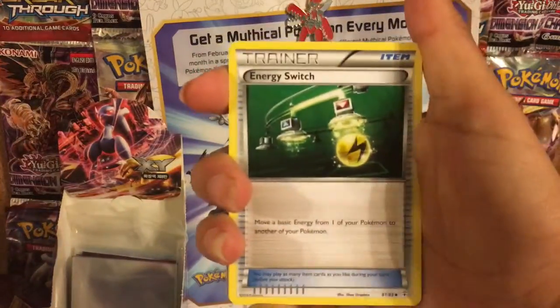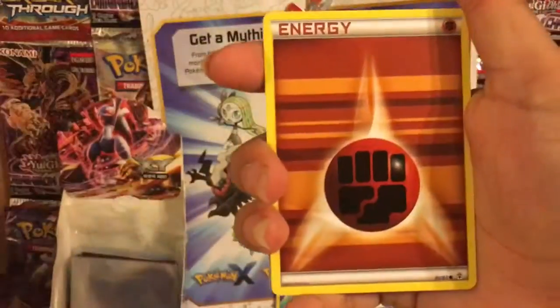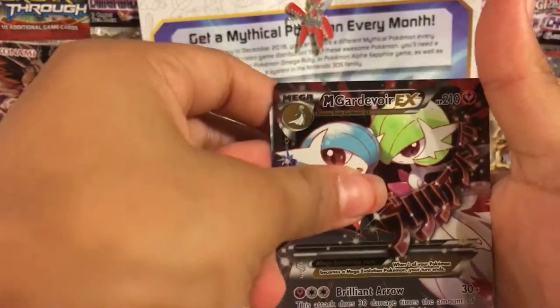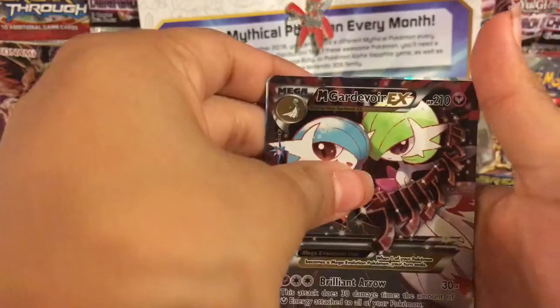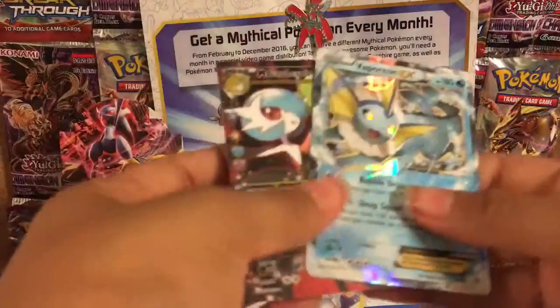Raichu. Let me see if we can focus. Energy Switch. Max Revive. Machamp. Energy. Meowth. A Magmar. Tangela. Nice! A Gardevoir EX — Mega Gardevoir EX. And they have a Porygon EX.